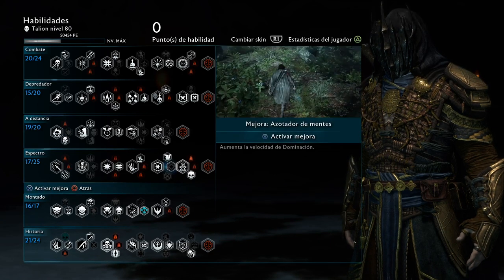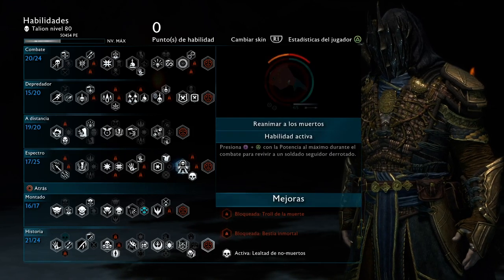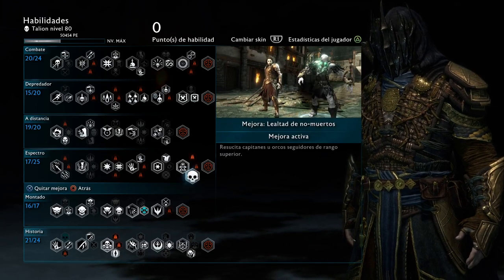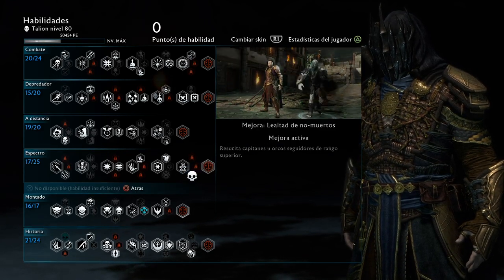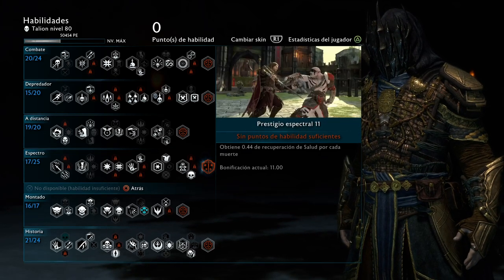For resurrecting Undead, I like to use the one where it resurrects captains. During a battle, if your captains die you can resurrect them. I think you might also be able to resurrect enemy captains with this, though I'm not entirely sure. But I know for sure your own captains you can do this — so if they die in the middle of a Siege or fortress attack, you can revive them using Might.